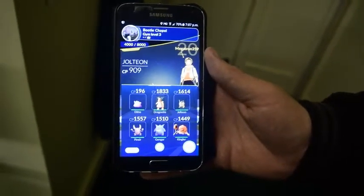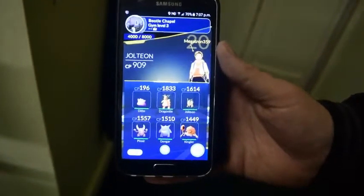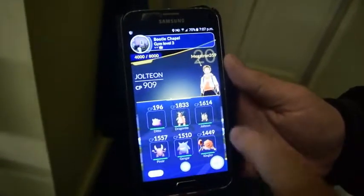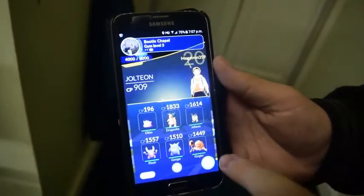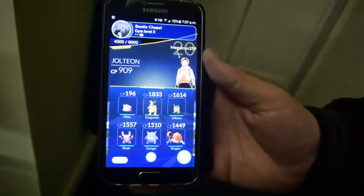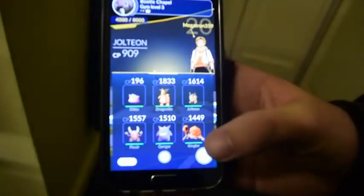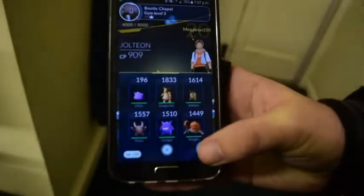Alright YouTubers, it may be hard to tell, but this is what I'm currently seeing on my phone. Ditto is the first Pokemon on my team. I've also got Dragonite, Jolteon, Pinsir, Gengar, and Kingler, just in case Dragonite cannot get all the way through. We're only facing against Jolteon in the first battle, so without further ado, let's see what Ditto looks like in battle.